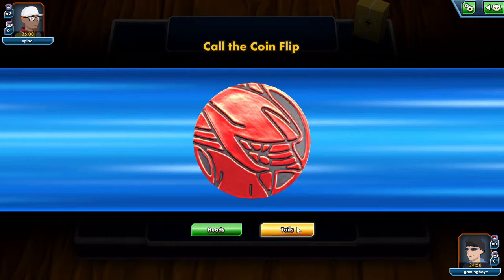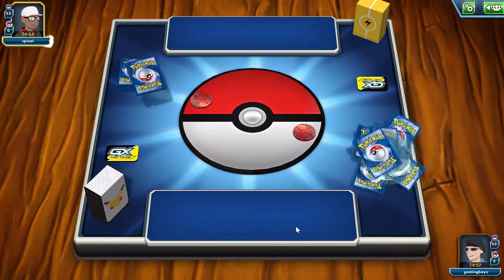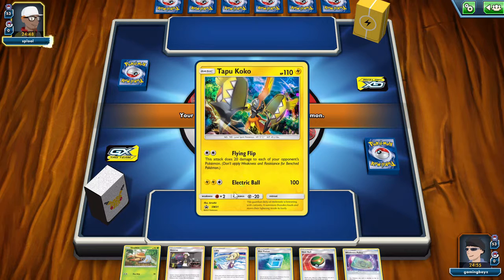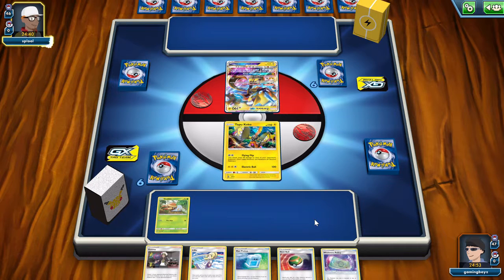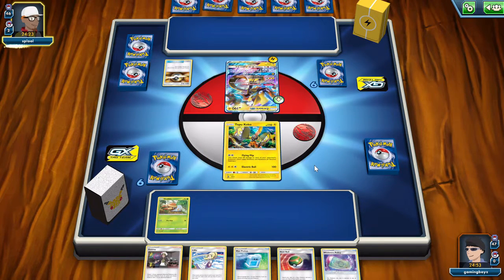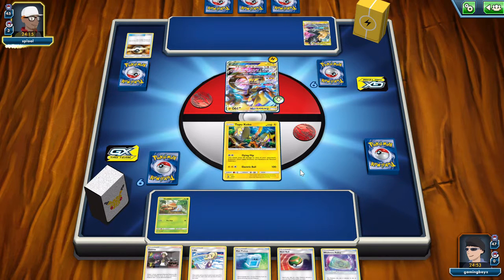So we're facing a pure electric deck — seems like electric decks are pretty popular. It's really weird that you're playing Vicavolt GX and not other Vicavolt. I mean, it works, right? Vicavolt GX is a pretty good attacker — didn't really see him much that game though, mostly just saw Electro Ball. So I'm expecting this deck to be probably like a Zapdos with Pikuron and stuff. Yep, this Pikuron. I'm not really sure it's pure electric, so I don't know what to expect.